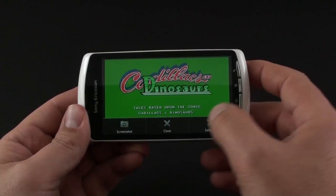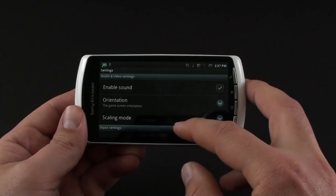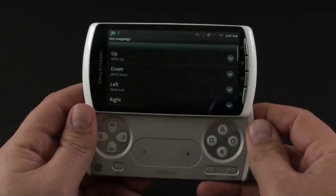It runs well and you can assign the keys of the gamepad to control the game, which is something we expected from this handset and it's a great fit. Here you have the virtual keypad turned off so it doesn't obstruct the view — you don't smudge the screen like on other touchscreen handsets. You can do some key mappings.